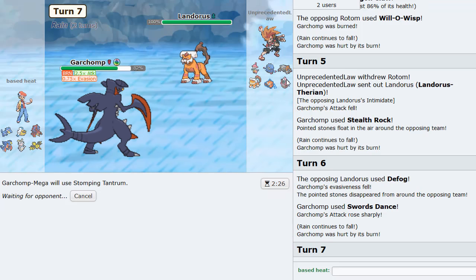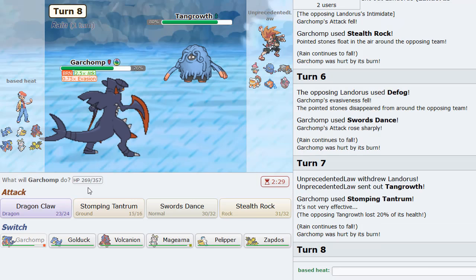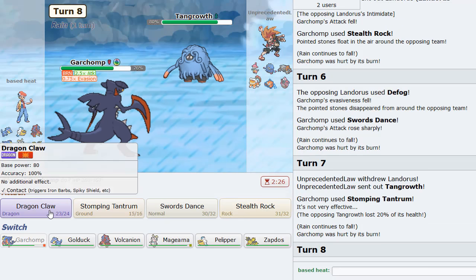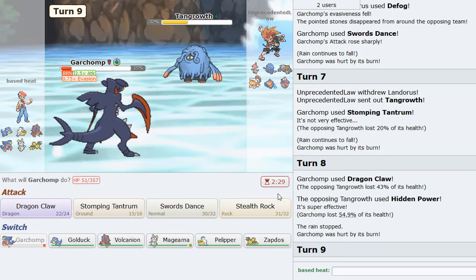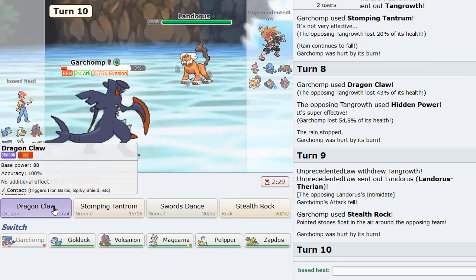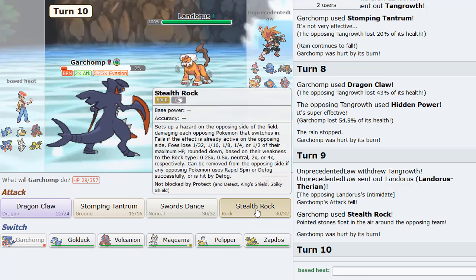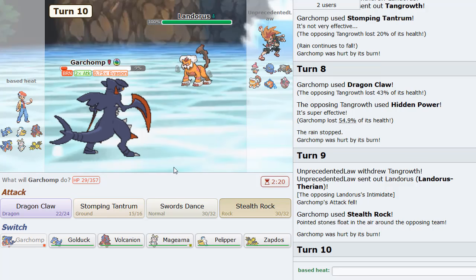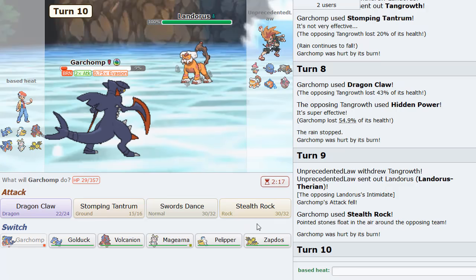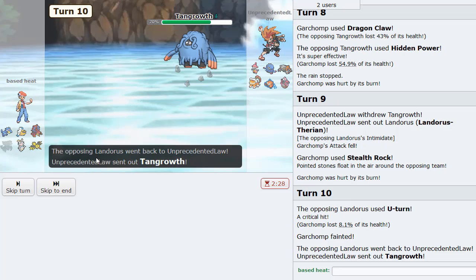He goes Rotom — this thing is going to get blown back entirely. It didn't even knock it out — he's T-Wave and Will-O-Wisp. That's fine. Get my rocks up here and SD up again. He's Scarf Defog. Stomping Tantrum until he goes like Lele or something. He goes Tangrowth — fair enough. Dragon Claw for some damage. Get my rocks up. With the burn, I think I can keep rocks up. He just U-Turned, so that's fine. Volcanion comes in easily. Rotom is at 14%, we could sub here.